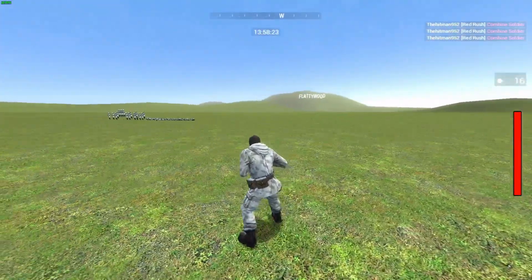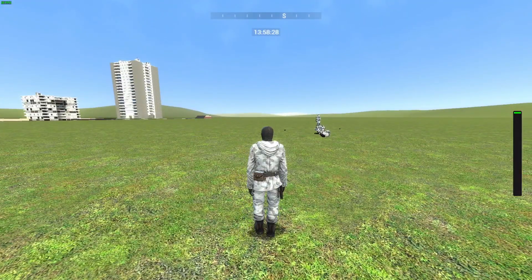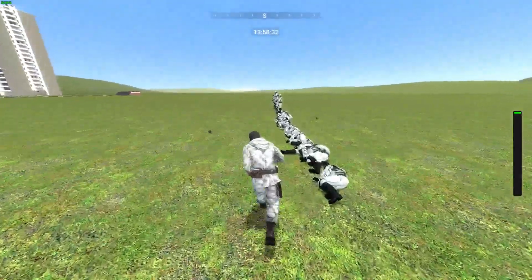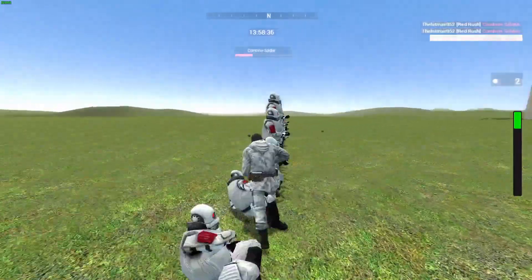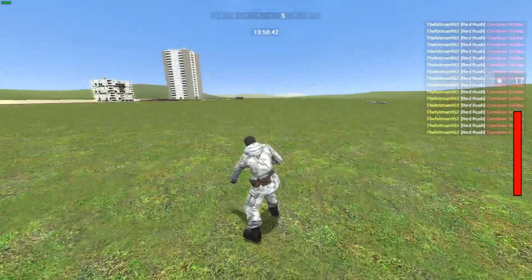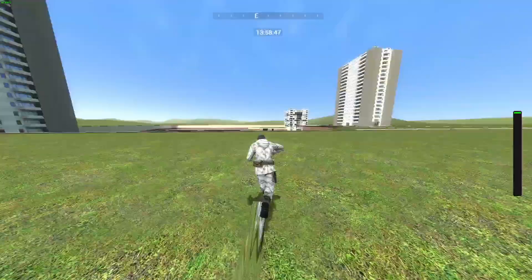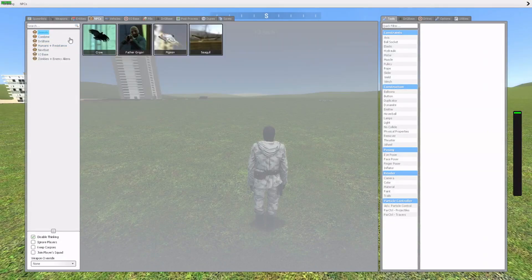When you punch too much, there's a bar on the right — when you punch too much you get tired over time, you punch slow, and your screen goes all red. As you can see, I punch a lot slower because my bar is full. If I just let go, it goes back to normal. It only goes up when you attack NPCs.